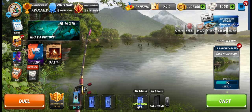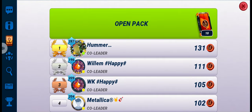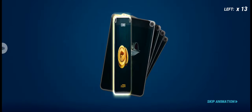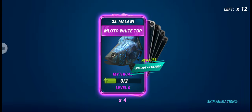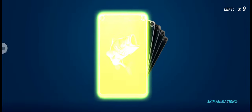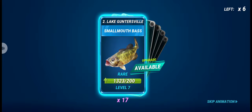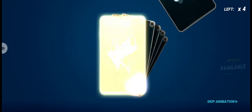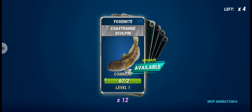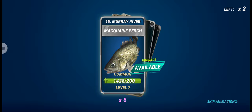My clan pack is not open yet, so let's go and open our clan pack and see if we can get any lure of this new common fish. All right, now we are in the rare fish section, and this is the common fish turn — let's see if we can get any lure of this new common fish in our clan pack.